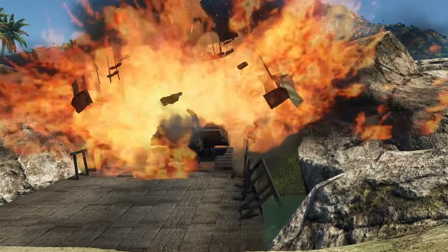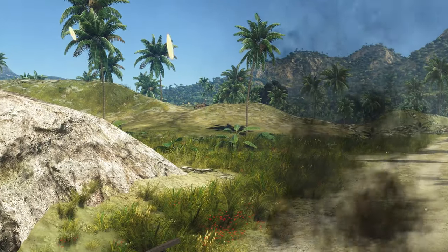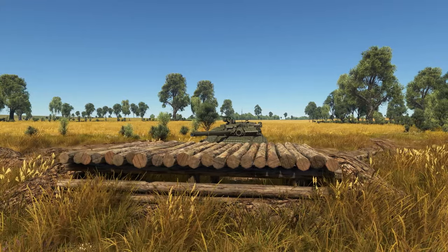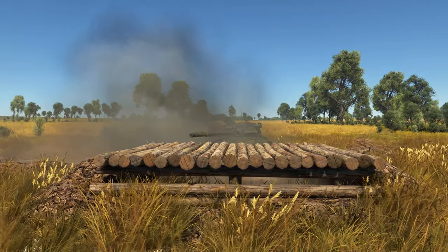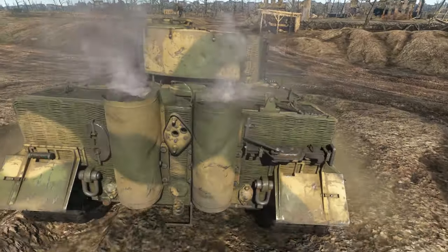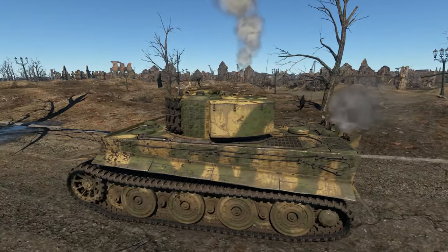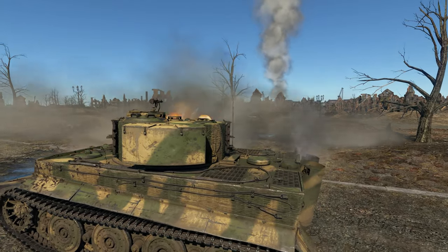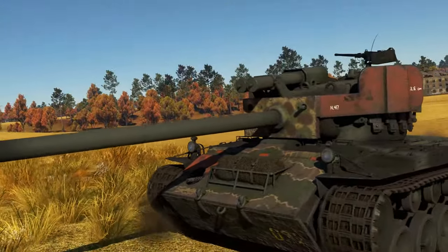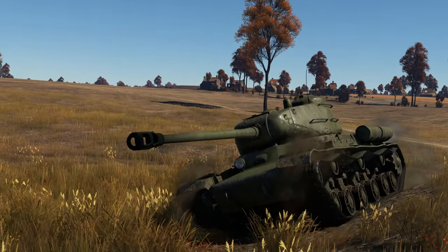Knowing how to play on different landscapes and using them to your advantage is one of the key elements which help you succeed on ground tech. The turrets of most tanks are protected much better than their hulls. There's even a military term — hull-down — used to describe exactly this position: turret visible, hull hidden. Still, tanks of certain in-game nations require different approaches to the way you use the battlefield.